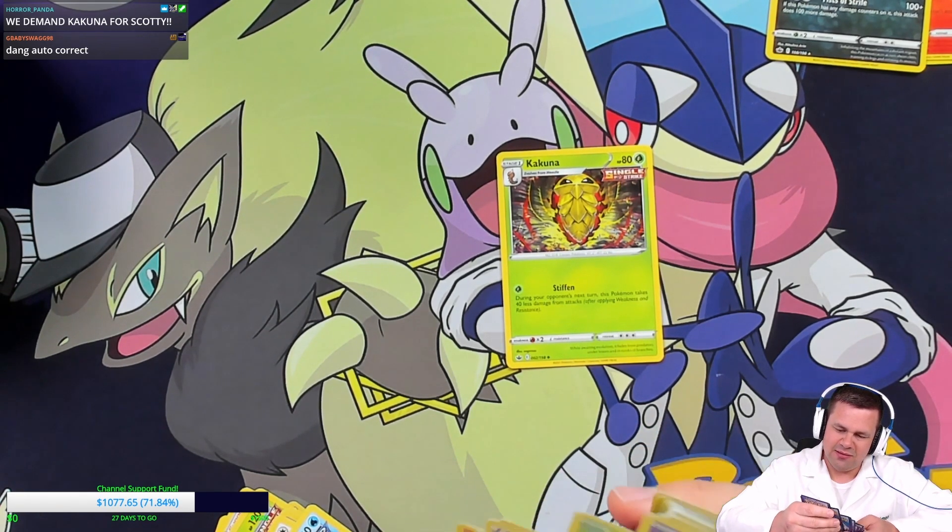Currently sitting at five ultra rares and two holos — seven out of 18 packs had something holo or better. Starting right off again with Sandaconda V — there's your friend back again. We just need the Vmax. Wall of Sand for the ability. That's six ultra rares now. Six Sandacondas — just kidding. Glade and Malamar next.